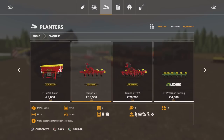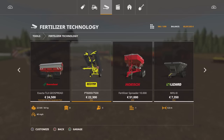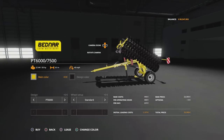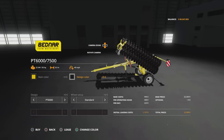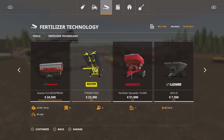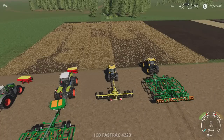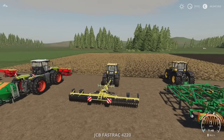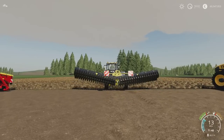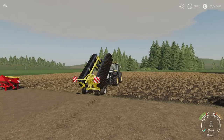These were nine slots each for the first one. Then under fertiliser technology we've got the Bednar PT 6/7500 — 22,300 to buy, slot count goes from eight down to one. You can have it standard, and again we can change the main colour and design colour. You can have a 6 metre or the 7.5 — the 7.5 metre will obviously match up with the cultivator, your planters and seeders as you go. Wheel setup standard or wide. It doesn't have an option to raise or lower — it's either folded or on the ground.